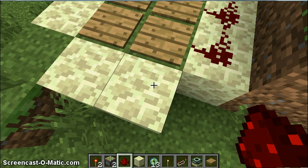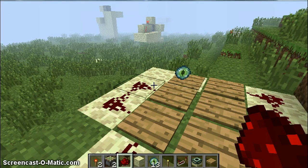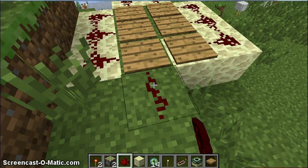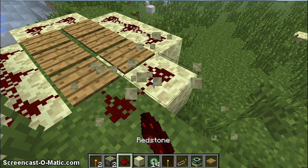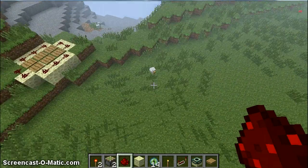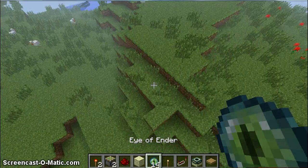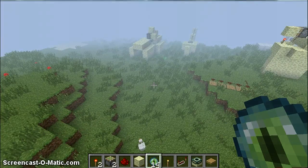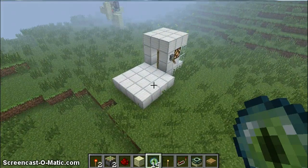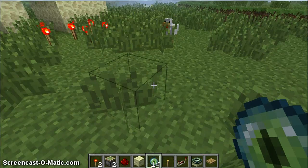When we connect this, we can see how this works. If you want to connect that up to a piston, or whatever, or maybe you could even connect it up to a command block in a custom map.